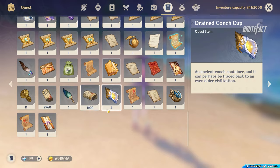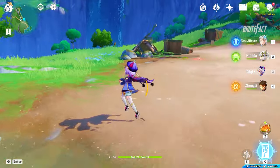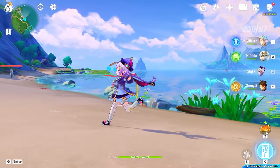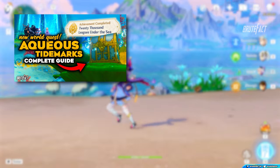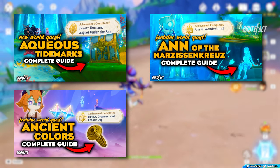To get this chalice, you have to collect 4 Drained Conch Cups first. Drained Conch Cup will be available by completing several world quests. For the first and second cup, you have to complete the Aqueous Tidemark, and of the Narzizancruz, Ancient Colors and its sequels.